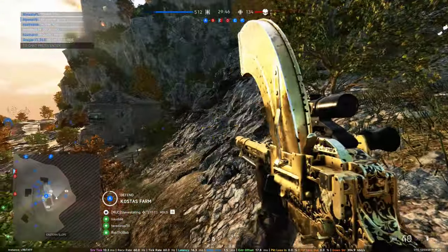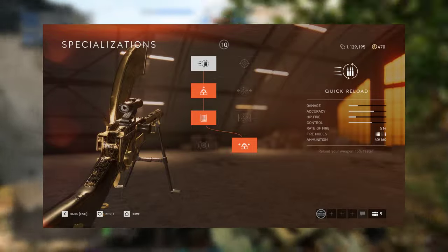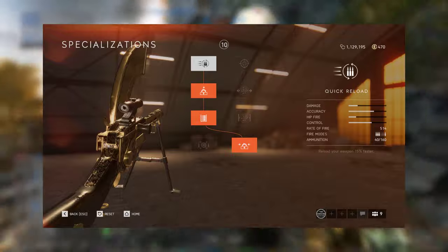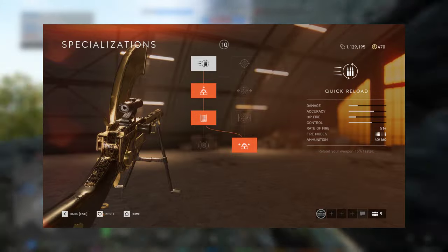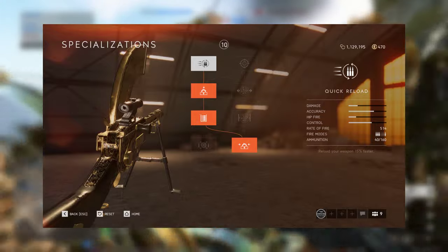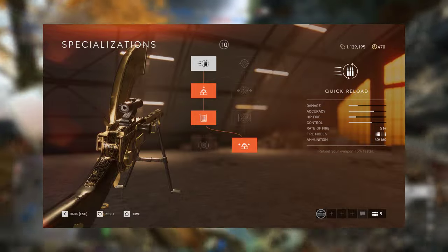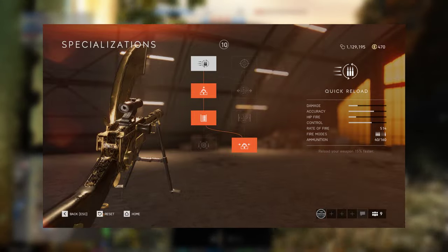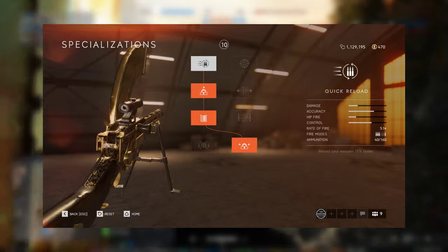Now I'm going to show you my specializations for the Madsen MG: left, left, left, right. First I'm going for quick reload — the other option would be quick aim, so that's personal preference. Then I'm going for the left branch: decreased vertical recoil and the extended magazine, which gives you that 40-round magazine — a perfect amount of bullets.